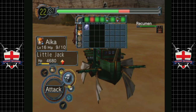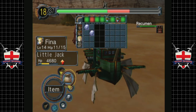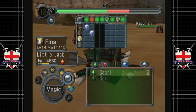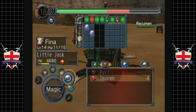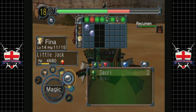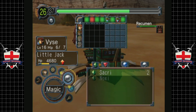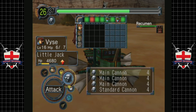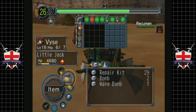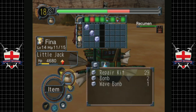Main cannon, main cannon. With Fina, we'll use magic. It says 'cannot be used' — she doesn't have that spell. Does anybody have it? No, that's problematic. Well, if we don't have it, we can't use it. We are definitely going to want to try and knock this thing off balance, and I guess we're just going to have to use repair kits.